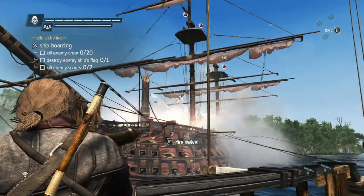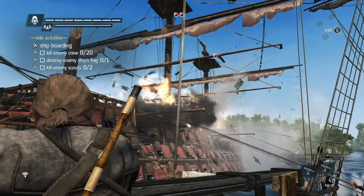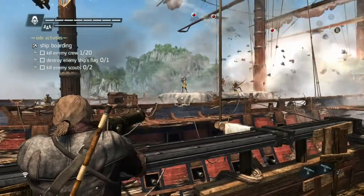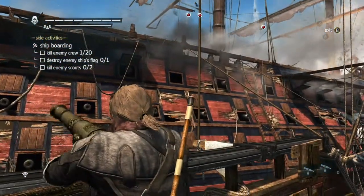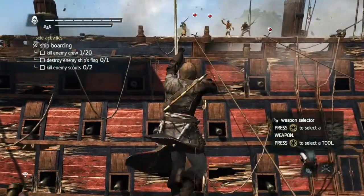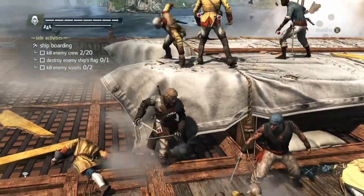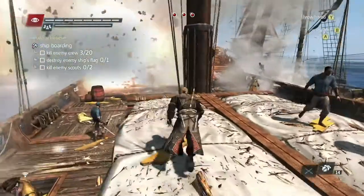Don't worry about the crew so much — let them fight it out — and you want to take down the scouts, then come back down, take down the scouts and the flag, and then come back down and fight the crew. I like using smoke bombs and the cutlass; that is a good fighting weapon. It's a good combination of speed, power, and damage. The smoke bombs are wonderful distractors — while everyone else is choking, Kenway can take down enemies and go for the scouts.